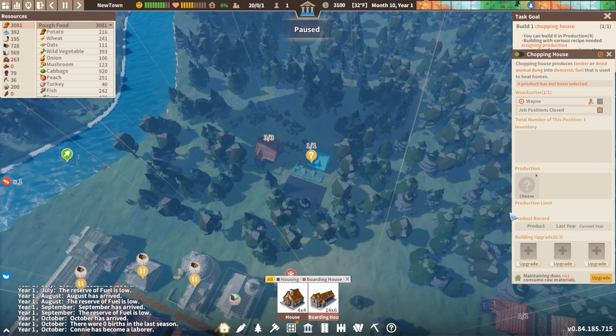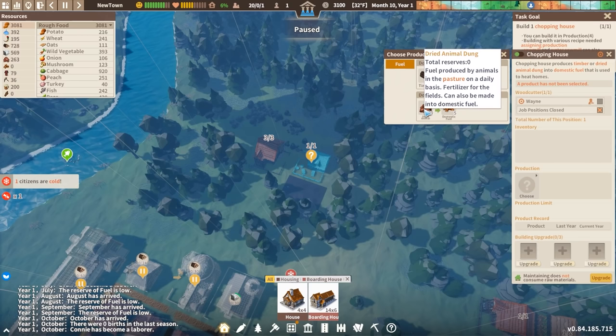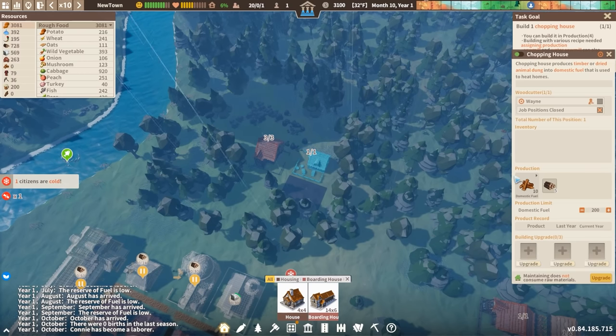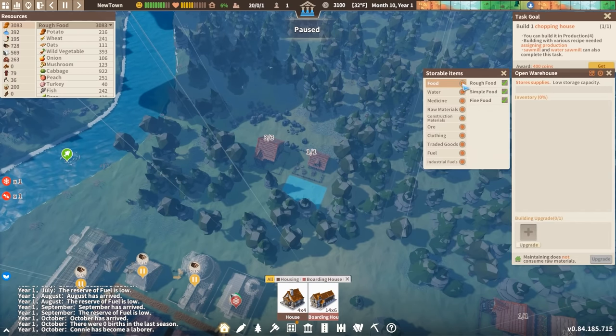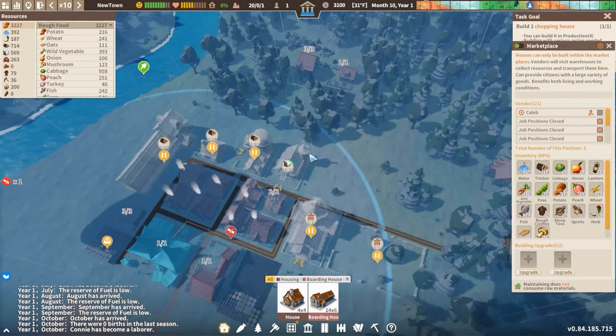What's going on in the chopping house? People are now working here — we need to choose a recipe. Specifically, I want to turn timber into domestic fuel. Although if we had lots of pastures, we could turn dried animal dung into fuel as well. In this warehouse here, I don't want food, water, or medicine stored here — no ore, no clothing, no traded goods. We'll allow for fuels and lumber to be dropped off here, and that's kind of it.